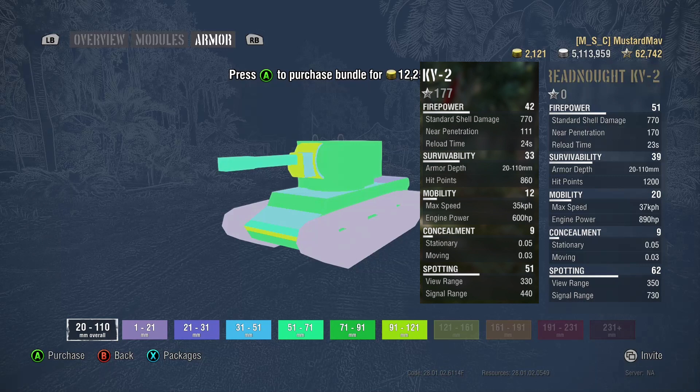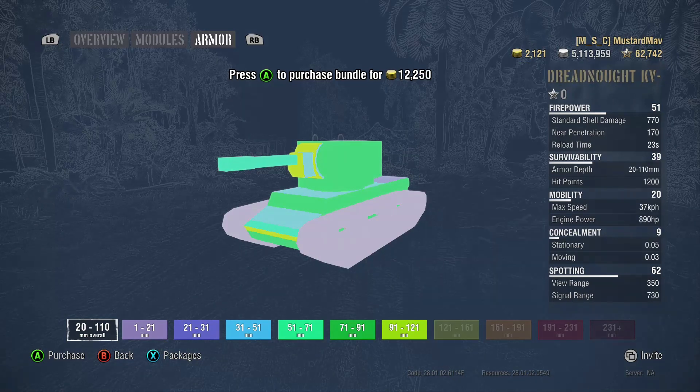Now for the armor — I'll keep this short: even though the colors look a little different, they're identical. Overall, it's a buffed up KV-2, but the buffing is necessary since the Dreadnought will be seeing some of the best tier-for-tier tanks in the game. It does get an HP buff as well.